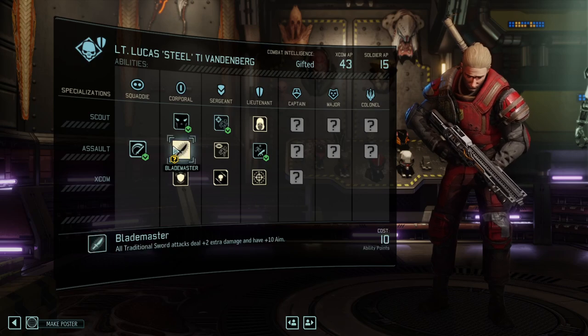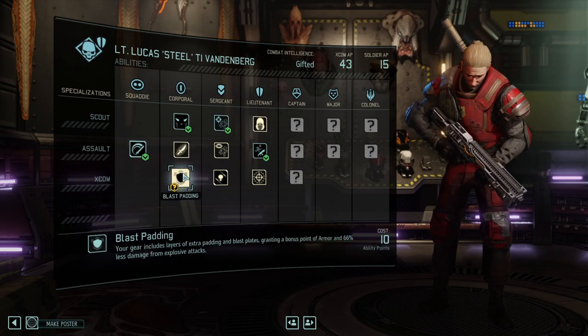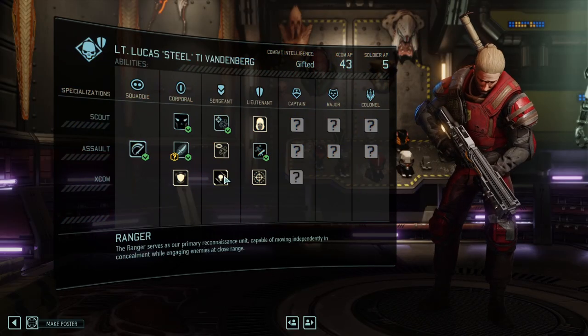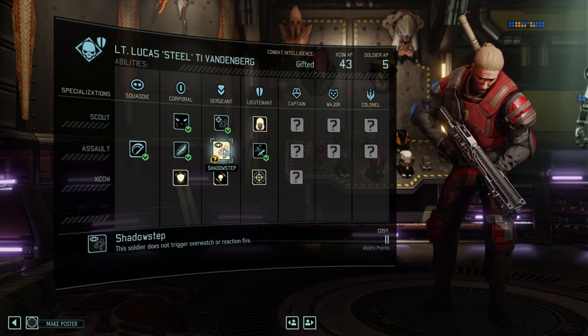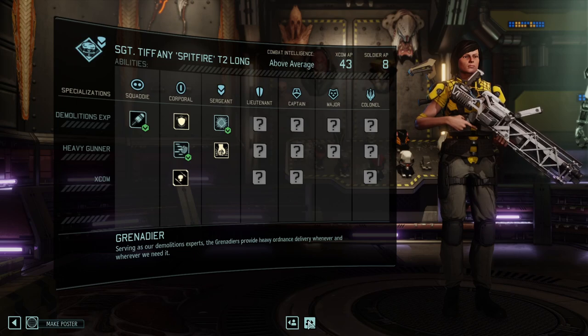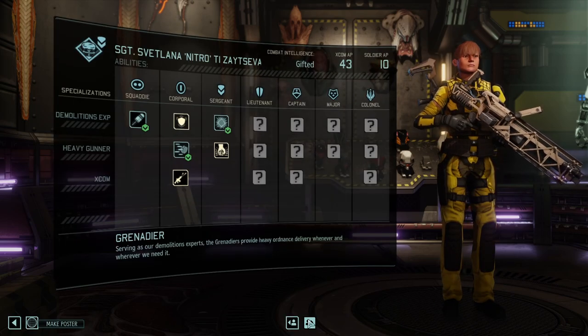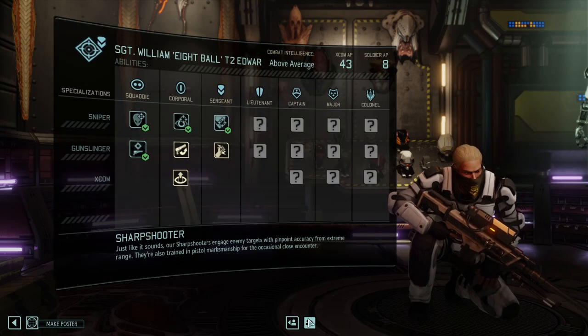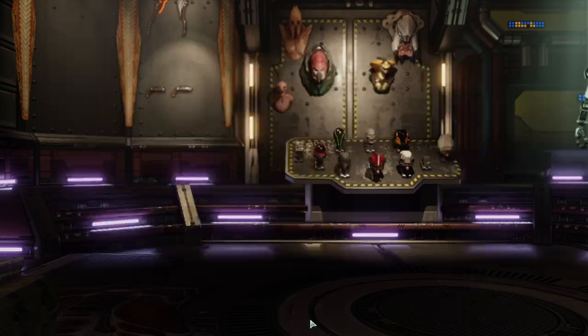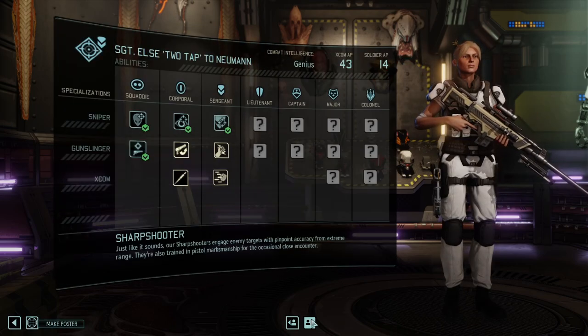Here we got someone who has a lot of points by himself. Blademaster would be great; Blast Padding wouldn't be bad either. I think we're going for Blademaster first. He doesn't even have Shadow Step — that's not good. Yeah, we don't want to skill all of them, just the main team.